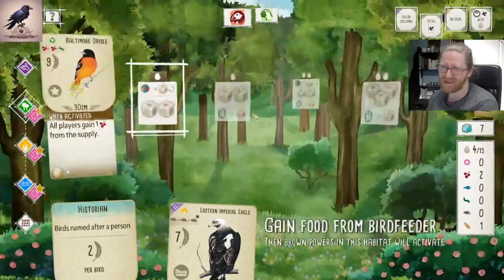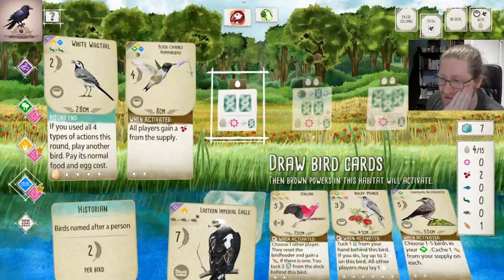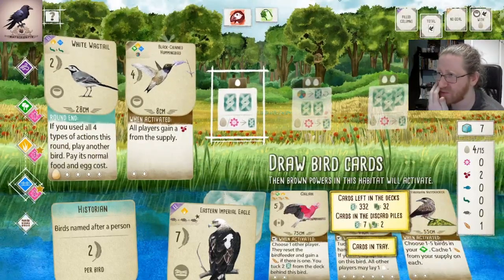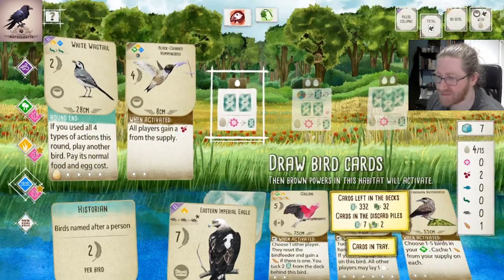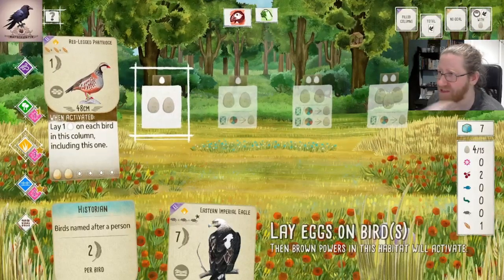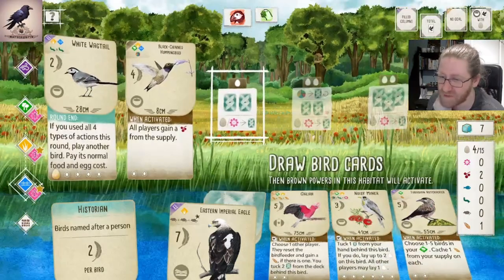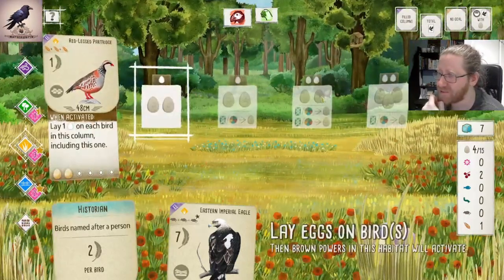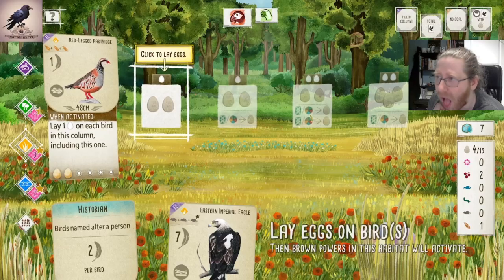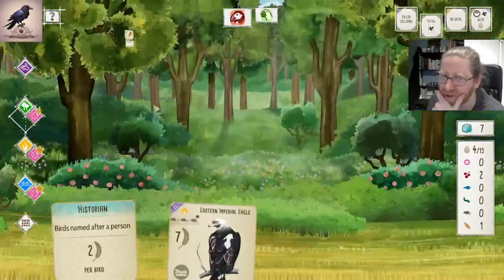We need - having these two guys here: this card lays two eggs, that's three points; Galah gets two points, that's five points; this guy lays three eggs, that's eight points; and then we also gain two eggs here, that's ten points. That's so much. Put this guy on top to use some eggs.